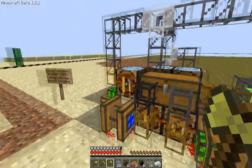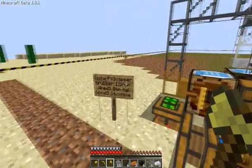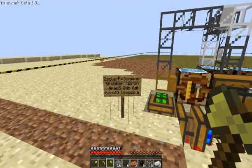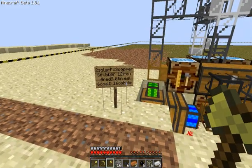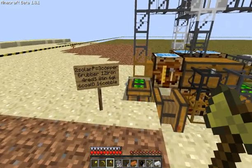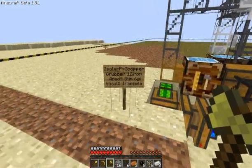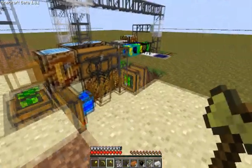I have here a sign that basically says that in order to get two solar panels you have to put in the chest: three copper, six rubber, twelve iron, four redstone dust, eighteen — six glass, six skull dust, and sixteen cobblestone.